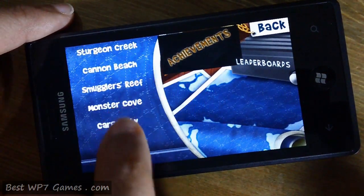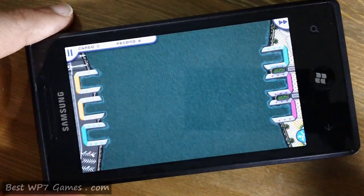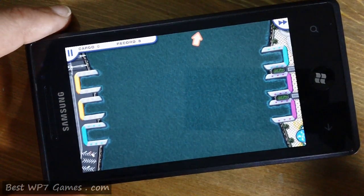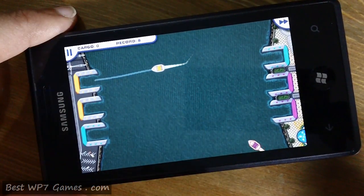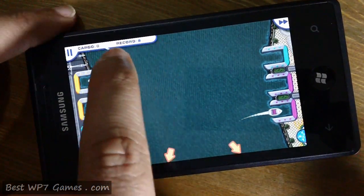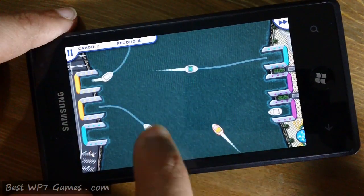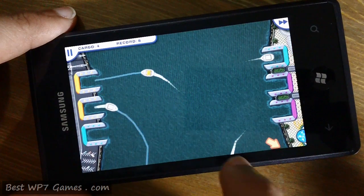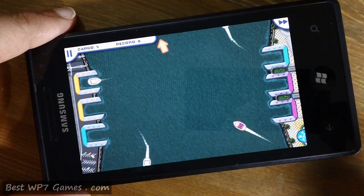Finally we have Cargo City, where you've got three different colored ports. It's just like the other levels — you've got to send the correct ship into the correct port. And that's pretty much it. Thanks for watching.